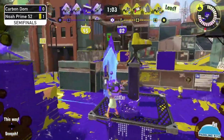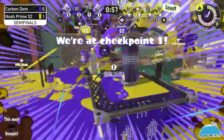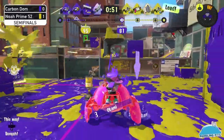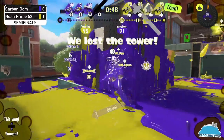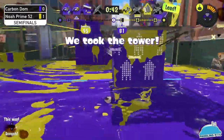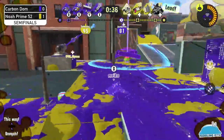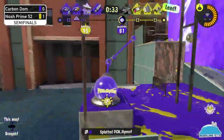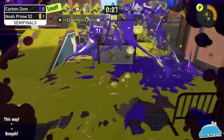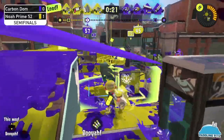With just minutes left, Carbon Dom needs a lot to get back in. The best thing they have is specials right now. Noah Prime doesn't have specials ready so they have to build, but with two splashes and a booyah they have three specials that are easy tower stops. Whatever overtime push Carbon Dom gets, they need to secure the picks first. A triple ink strike is down, there's a booyah bomb and a crab tank to try and establish control.